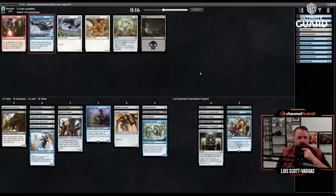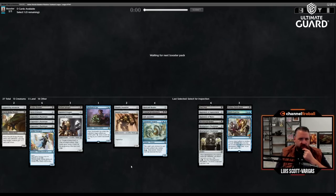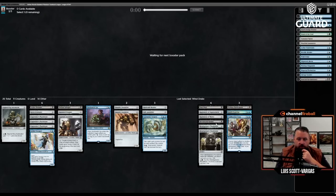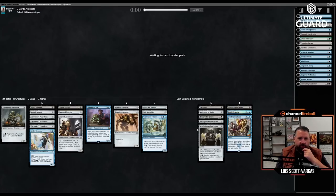I don't think I want the gain-three-energy card, and I don't think I'm going to play Aether Tradewinds either. This is 27. Let's cut Fourth Bridge Prowler and Ironclad Revolutionary. This is 25. I'm just trying to cut basically all the things that aren't artifacts.